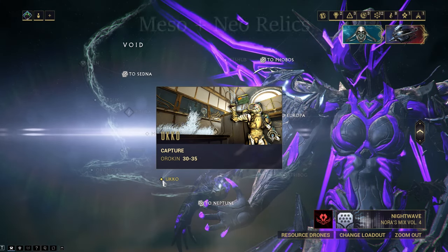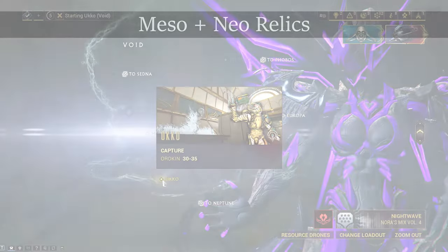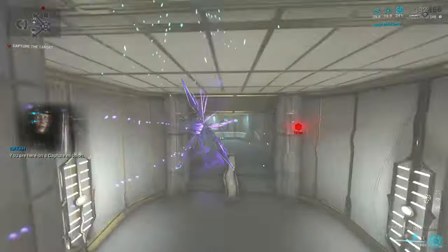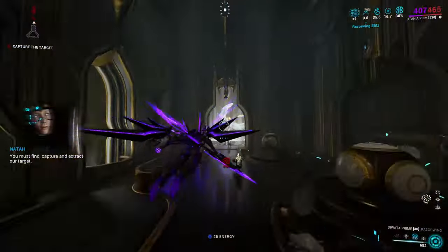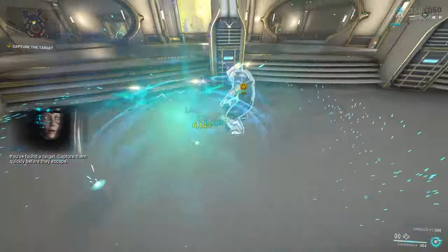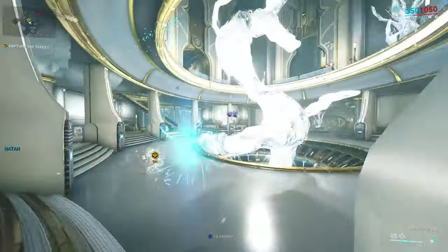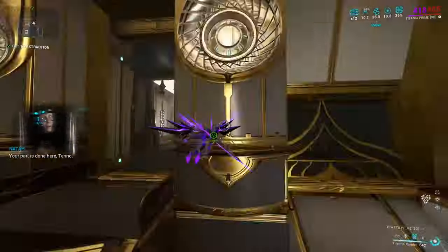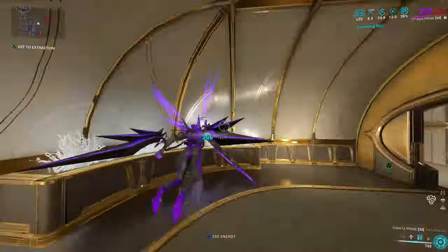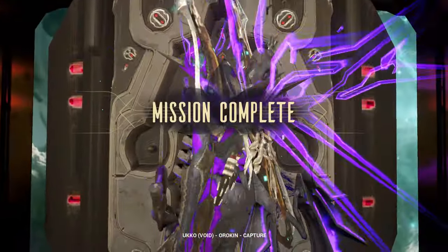Next up we have a mission that will give us Meso and Neo Relics: Ukko on Void once more. This is the same type of capture but with slightly higher level enemies, so same mission type, same strategy. These two missions have a 100% chance to drop a Relic or Aya. Aya is basically a Relic, which you might not want when farming a new frame, but it is what it is. Both missions should be done solo or duo with a capable friend, otherwise it will be way too slow.